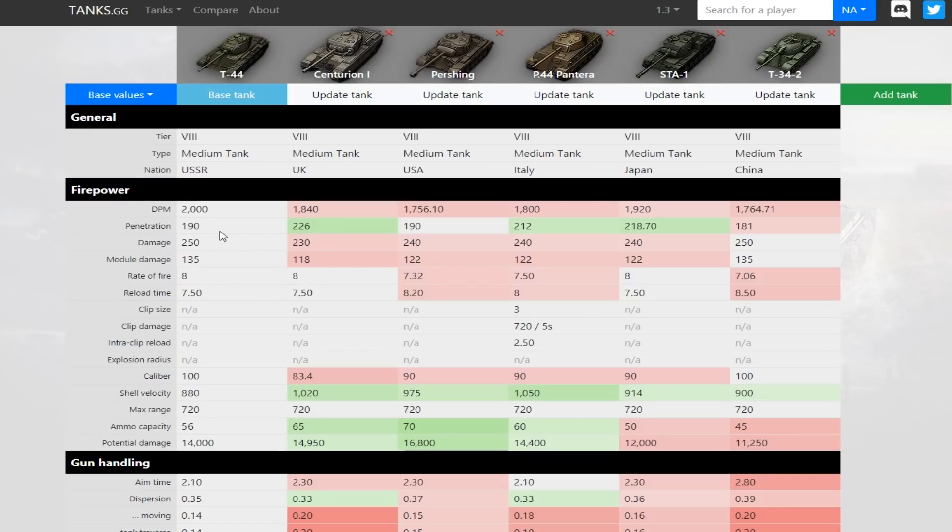It has 190mm of penetration, which isn't great — the same as the Pershing, and a bit more than the Chinese one. The Centurion has great penetration, but anyway. Damage of 250 per round is the same as the Chinese one and better than pretty much everyone else. That's where the DPM comes from, because it also has the equal best rate of fire of 8 rounds a minute. Good rate of fire, reasonable damage, and not-so-good penetration, but okay. The calibre of 100mm is better than most, so the chance of overmatching is better. The shell velocity of 880, though, is slow — and it does make a difference when shooting moving tanks. That's a bit slow for a medium tank, but you get what you get.